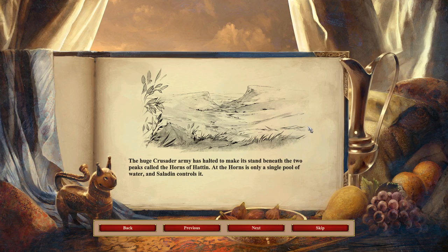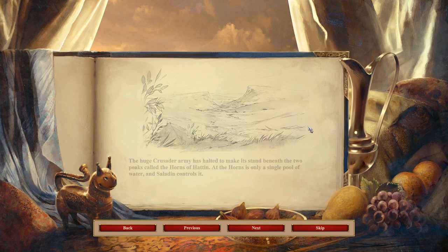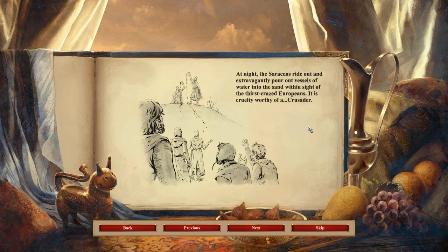At the Horns is only a single pool of water, and Saladin controls it. At night, the Saracens ride out and extravagantly pour out vessels of water into the sand within sight of the thirst-crazed Europeans. It is cruelty worthy of the Crusader.